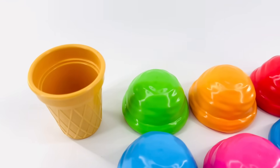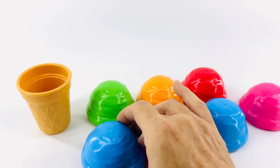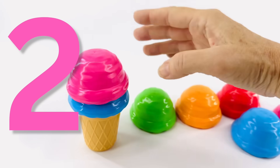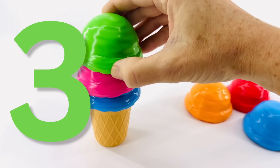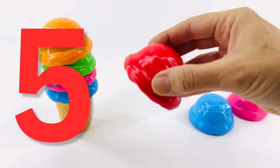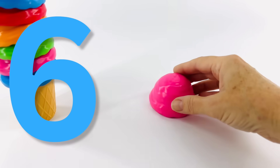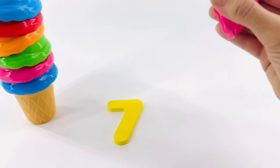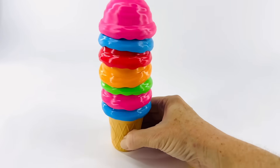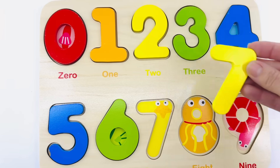Do you know which number comes next? Help me count the ice cream and let's find out. Count with me. One. Two. Three. Four. Five. Six. And our last one. Seven. There it is. Let's turn the ice cream around. We were right. That's the number seven. Seven.